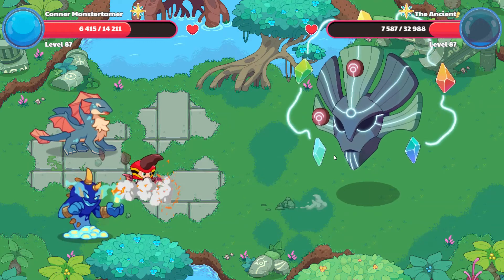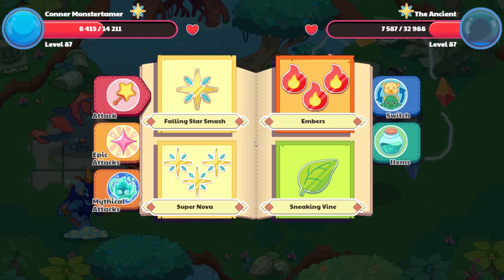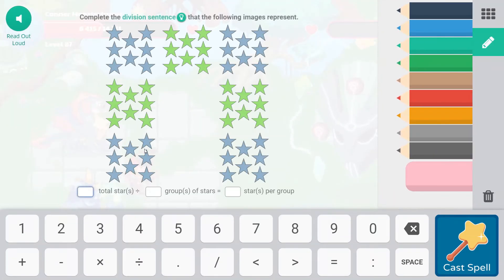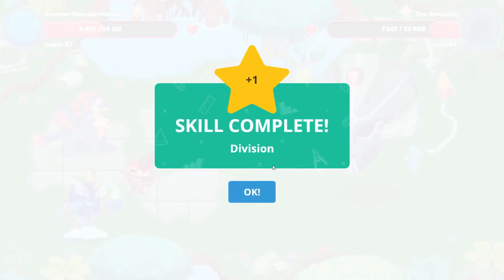Two more hits and we should be able to win this. I'm gonna go ahead and hit again and see if we can make it through. There are seven groups of eights, so that would be 56 total stars divided by seven groups of stars. 56 divided by seven — that means there are eight per group. Woohoo, that is a skill complete! Four division. Wonderful!